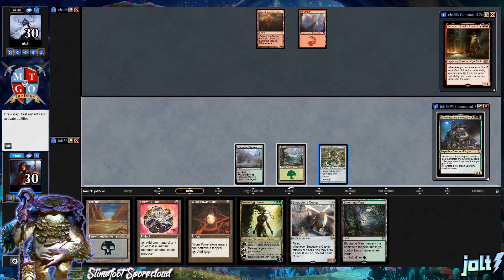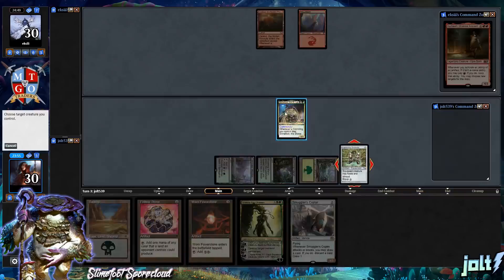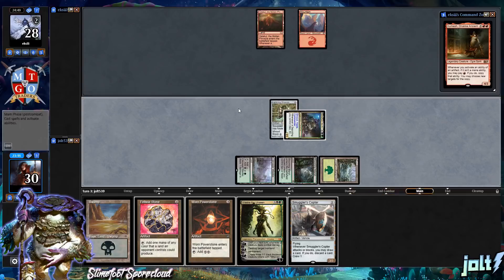Let's get the Swamp — excuse me, Blooming Marsh — down, and go for Slimefoot. Let's see if the Lightning Greaves is good. There it is. Let's push in for two, put our opponent down to 28. In an Aristocrats deck, this may make the difference in the end. Swing in for two — that's two total Commander damage — and then pass the turn.